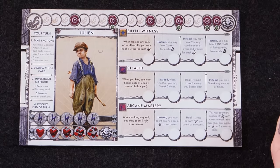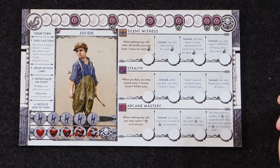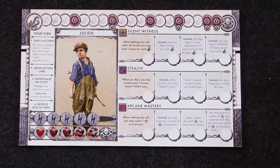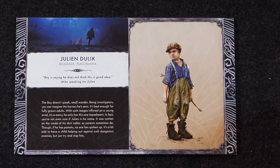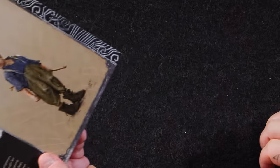And then we have Julian — Silent Witness. When making any roll after all re-rolls, you may heal one stress for each tentacle. Upgraded: heal two stress for each tentacle. Then: heal two stress in any combination of stress and wounds for each tentacle. And finally: heal two instead of losing sanity from each tentacle — so you no longer go insane, you just do better. He has Stealth and Arcane Mastery. Julian Dulic from Belgrade, Yugoslavia. Julian doesn't talk — if you want to find out why, we'll talk to you later.